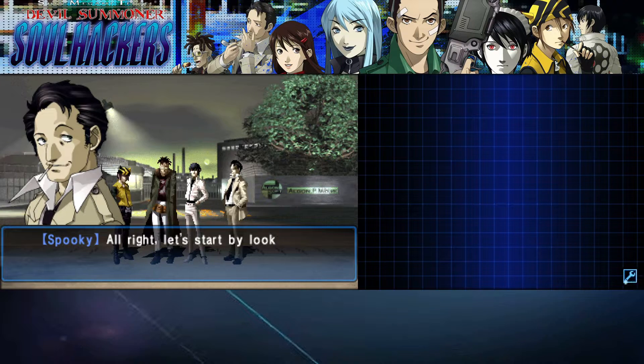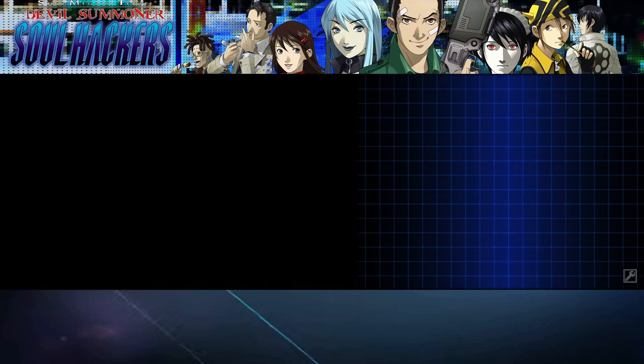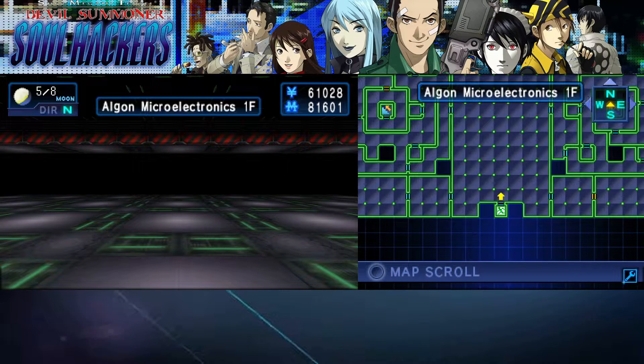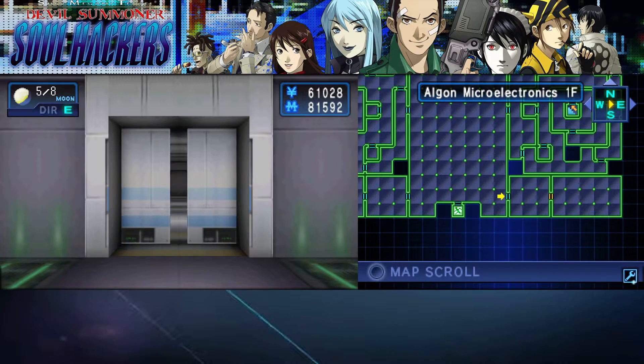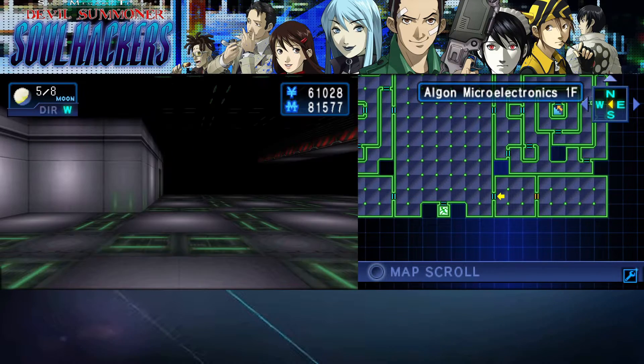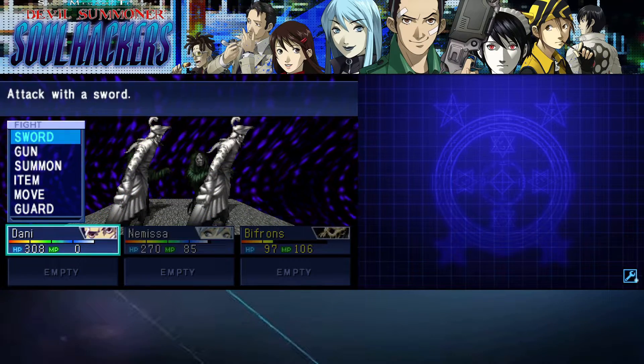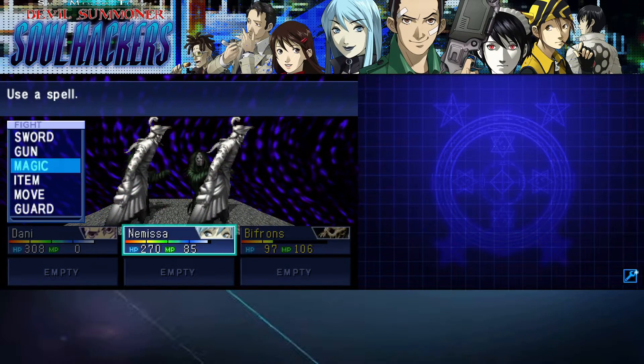'Let's start by looking for the crypto chip production line. This is a huge place, so even though I hate doing this, we'll need to split up.' They just let us in this place — okay yeah, totally legit. If I go to an AMD factory I can just walk in, no problem.